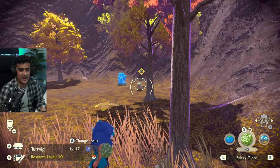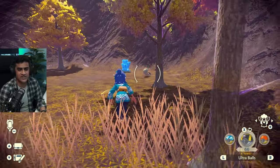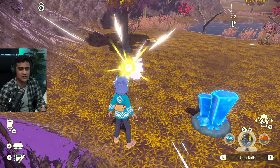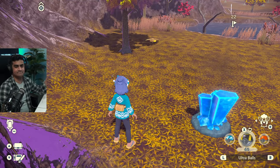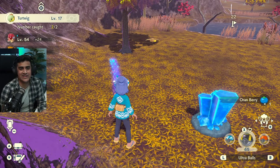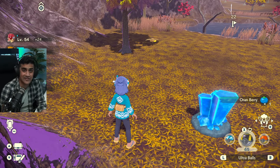I'll just go with the stun method and catch it to not waste any time. Take an Ultra Ball — that should be an easy catch. Turtwig is down for the count and we have it and we're done.